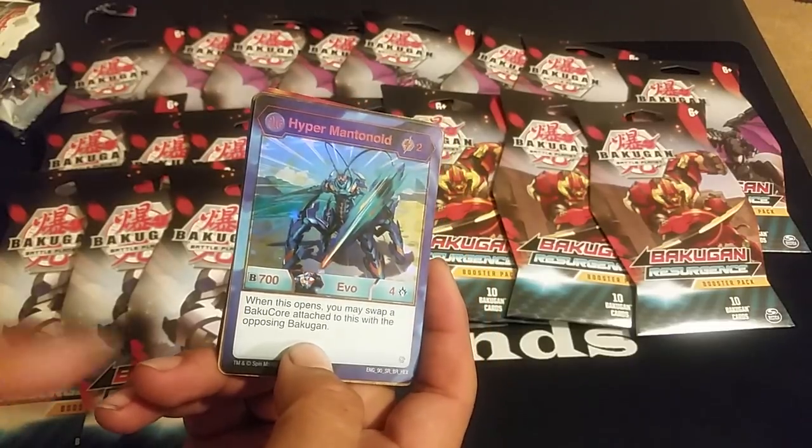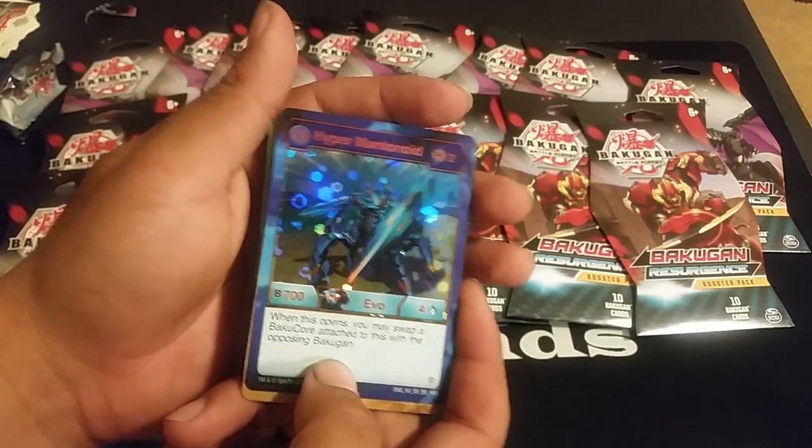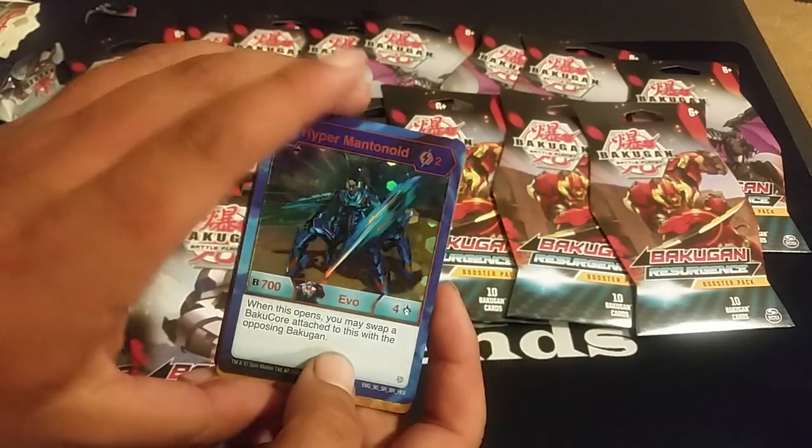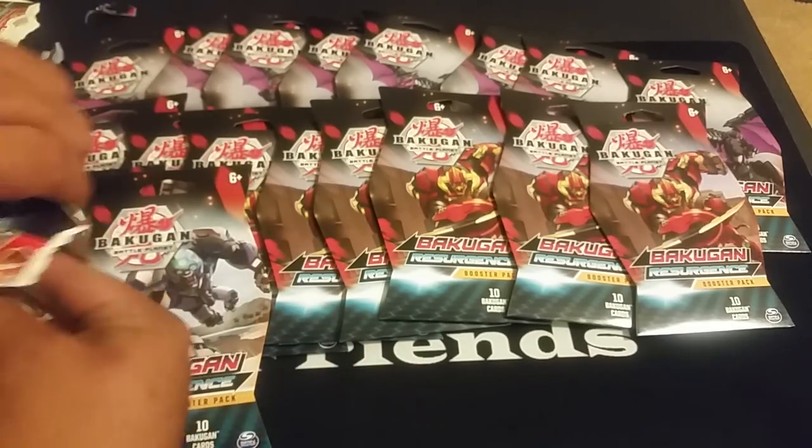A lot of Bakugan have this swap effect but they're higher cost. I believe this is fair. We don't have the mini yet — we have the ultra. And the art looks really cool. The blue on it looks really nice.